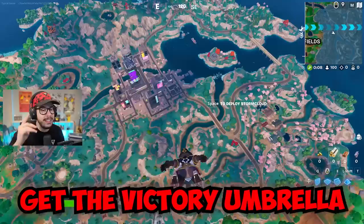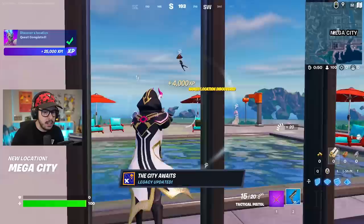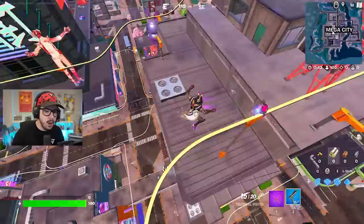The most important thing here is we're going to try to get our first win, get the victory umbrella, and try to figure out everything new. This is the biggest location we have ever seen in Fortnite, guaranteed. I don't even know where to land. I guess I'm going to land at the top of this building — please tell me there's loot here. We're going to grab something. It's a pistol. Is somebody landing here with me? What is happening here?